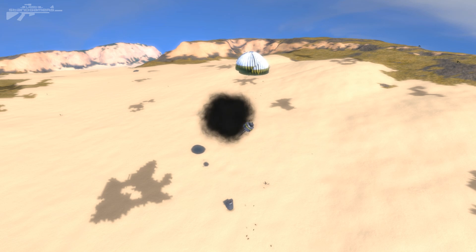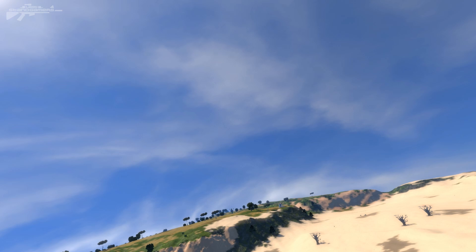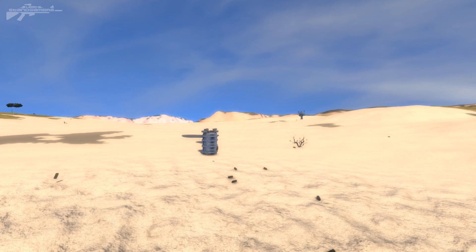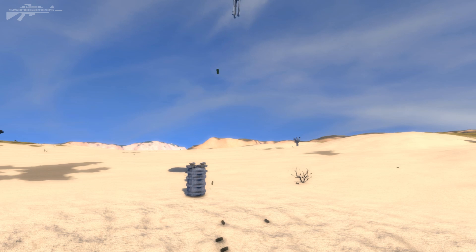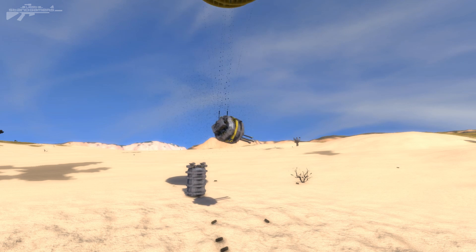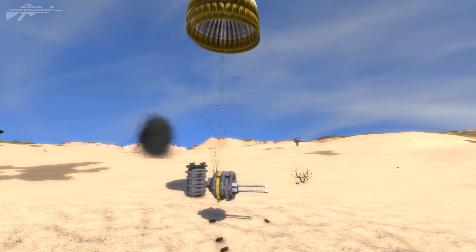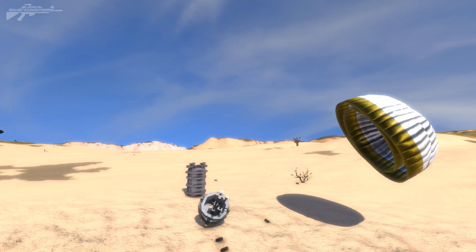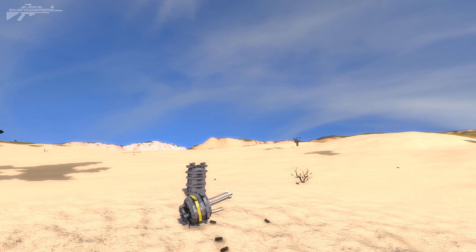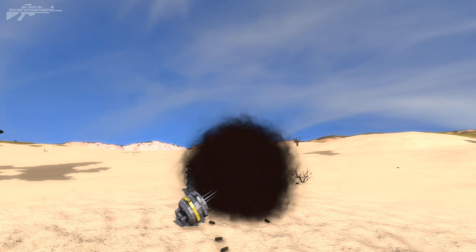We've got a limited bit of time, but we could slow it even further by using more parachutes. Let's use this last little bit of time to engage one or two more targets. You can imagine this thing going down, spinning around and shooting at various targets — and when it's on the ground it's not over, because you've got yourself a nice little rotating turret.